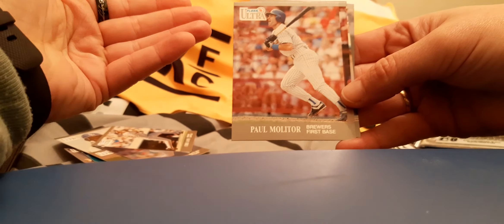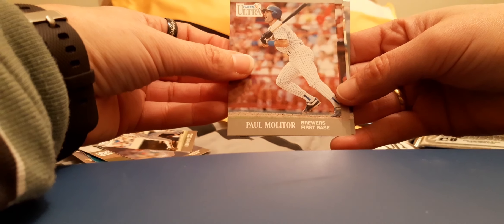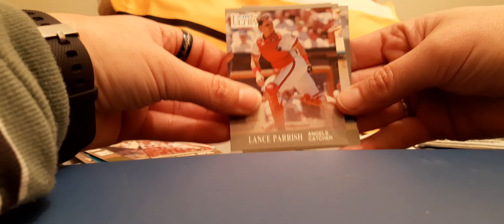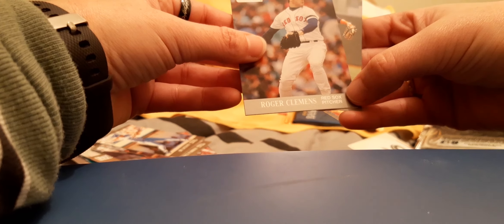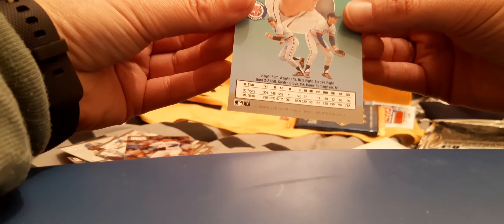Just paper stuff, it's got like... Brewers. Parish for the Angels. Bo Jackson for the Royals — a Bo Jackson, should I say. Clemens for the Red Sox. Tremel for the Pirates. I guess the Cardinals. The Fleets. Okay, next one.